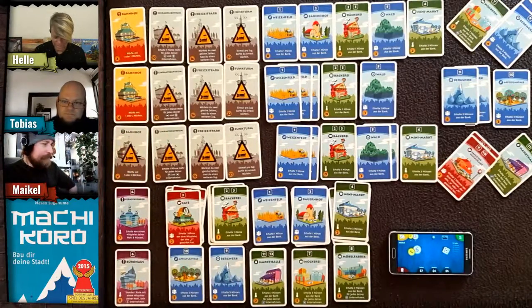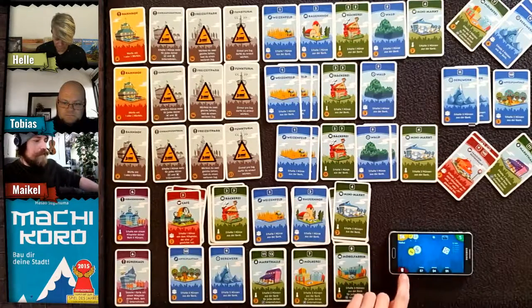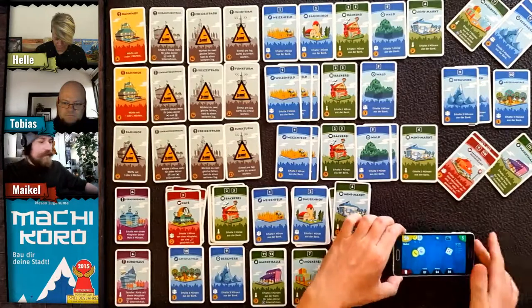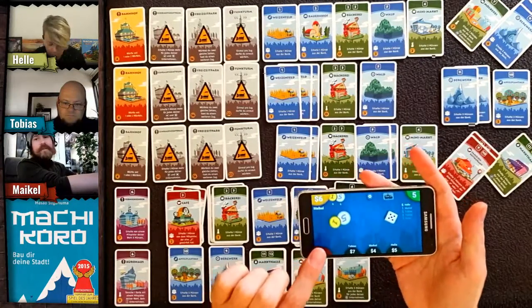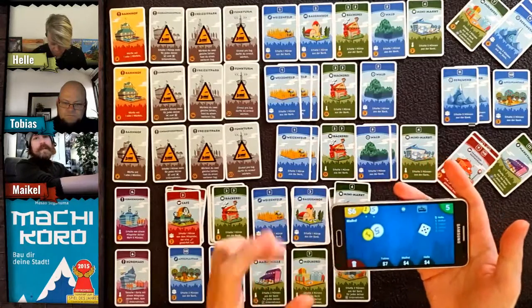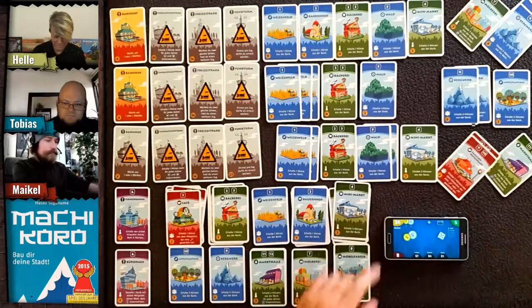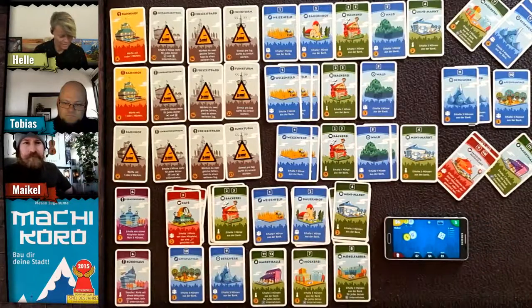Helle buys her train station — four coins. Now she can activate her family restaurants and her drafted high-number cards. Good times can happen now!